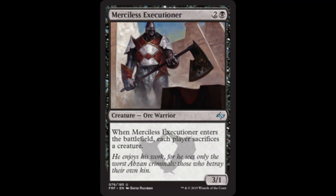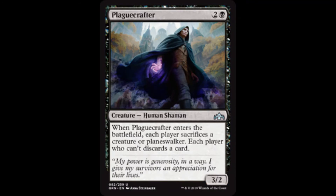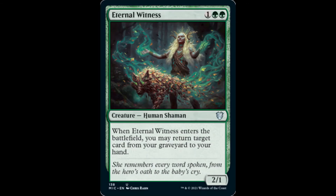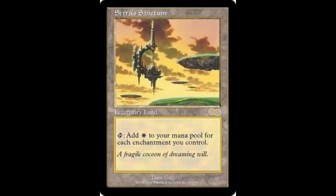In upping the ante, Demon's Disciple forces each player to sacrifice a creature or a planeswalker when it enters the battlefield. Plague Crafter takes it a step further by forcing each player to discard a card if they can't sacrifice a creature or planeswalker after it ETBs. Eternal Witness returns a card from our graveyard to our hand. Ulvenwald Hydra puts any land from our library into play and under our control, which perhaps could be a copy of Serra's Sanctum. As for tutoring effects, Rune-Scarred Demon puts any card from our library into our hand a la Demonic Tutor, and Sidisi, Undead Vizier could exploit herself, if needed, for the same tutoring effect.